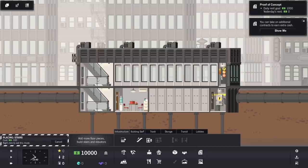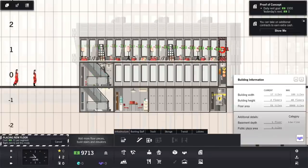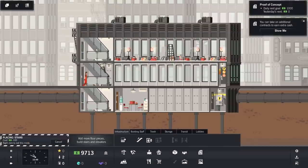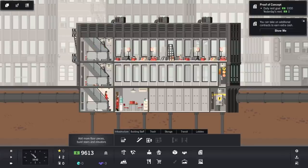I think straight away I'm going to build a second floor. So let's get some stairs up. We do the floor pieces — bingo bango, that's that done. And let's do stairs on there as well. We can always build an elevator over on this side when we need to. They're sitting down because there's nothing to do, but there is — there's stuff to do. All of this needs to be built. Maintenance office — that's the one we've got there. Trash storage, transit lobbies.